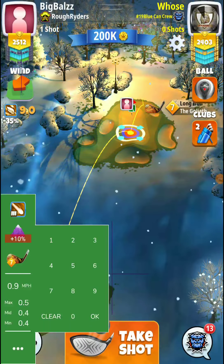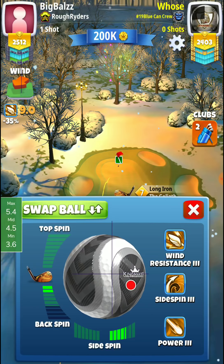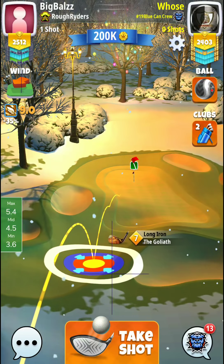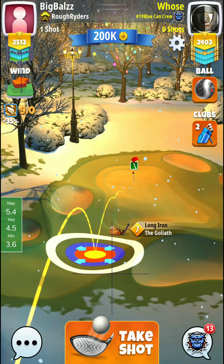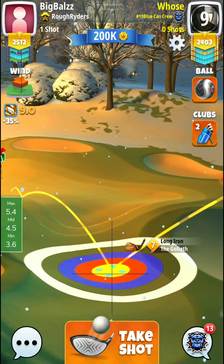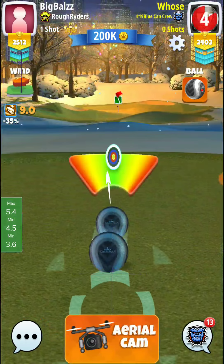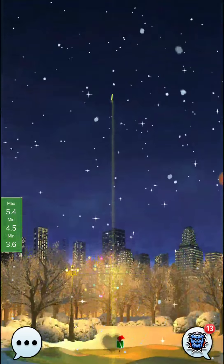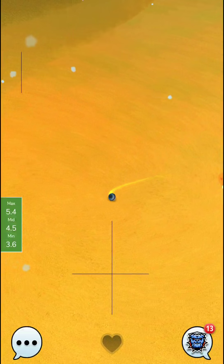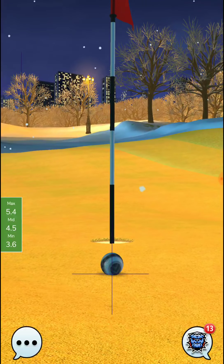Alright, so here we are - 9.0 wind. We said one down and five right. Mid-range for the adjustment, so four and a half rings. There's four and about point five right there. We hit it perfect, so let's see what this one does. Not a bad try right there - we'll try to make some corrections on that shot.